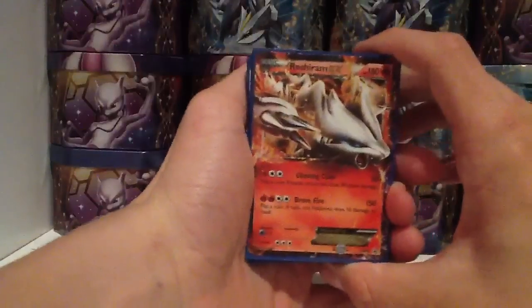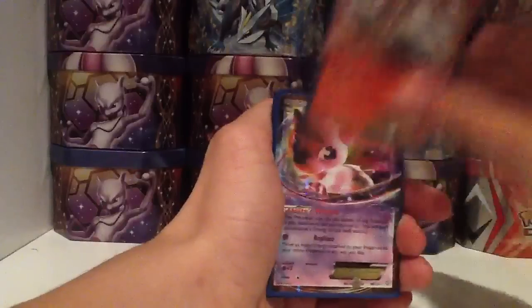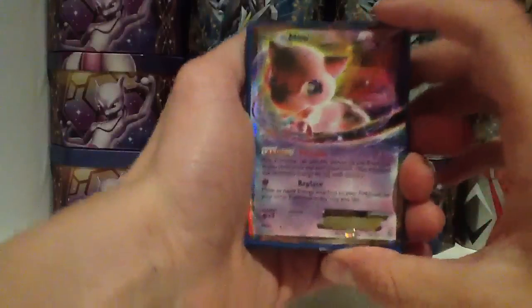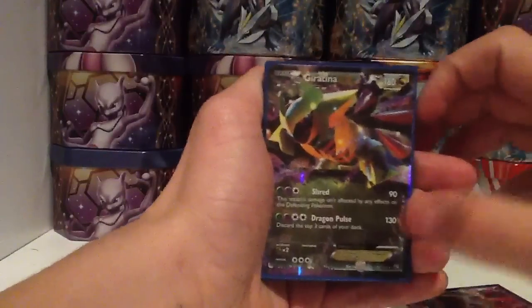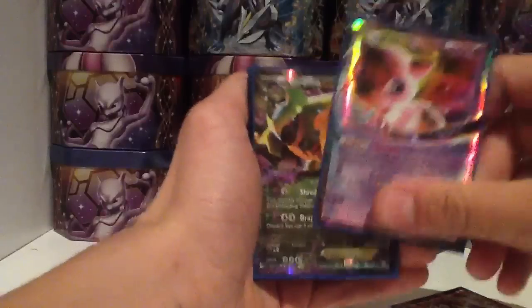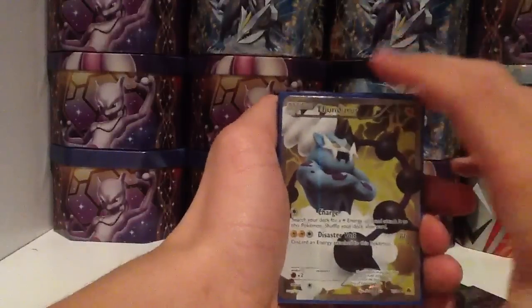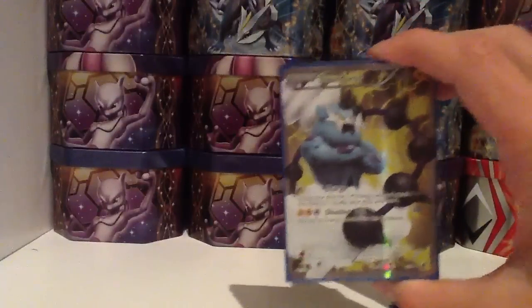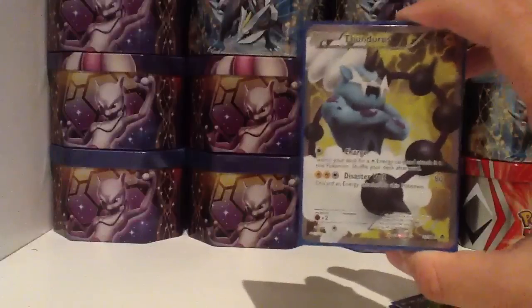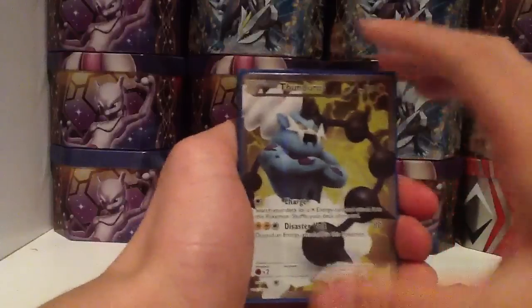First of all, I have a ResUMEX promo — I opened up one of these tins before. I have a new EX, which is a very nice card. I have a Giratina EX. Those two are from Dragons Exalted. I have a Thundurus Full Art, which helped me complete that Thundurus, Landorus, and Tornadus Full Arts set.